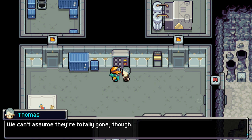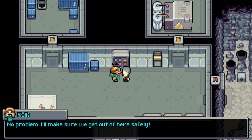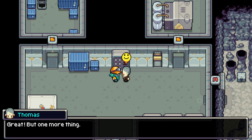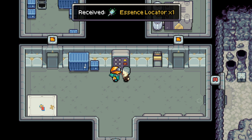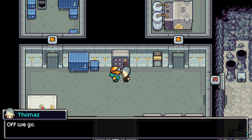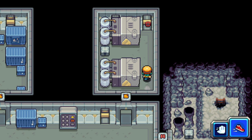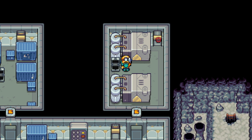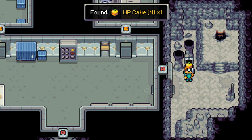We can't assume they're totally gone though. You seem like a strapping young person — do you mind escorting me back to the lab? No problem. I'll make sure we get out of here safely. These people believe I have the essence locator, so it might be better if you hide it in your backpack for now. Okay. What's the essence locator? Off we go. And now we are able to proceed through that door.